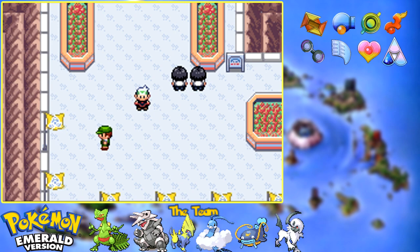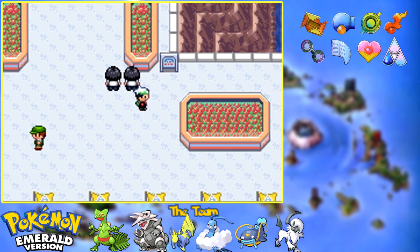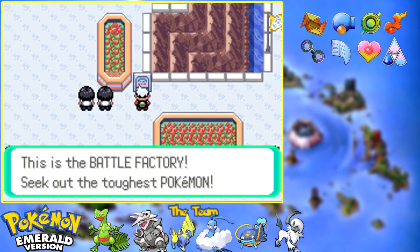Let's start with the one, the only one that you could, after defeating the Elite Four, jump right into immediately with no problem whatsoever — unless you just suck at battling. Actually, even if you're pretty good, this facility can be quite hard. So let's take a look at this sign. This is the Battle Factory — Seek out the toughest Pokemon.